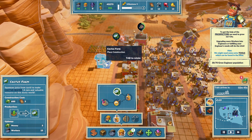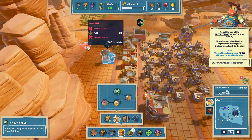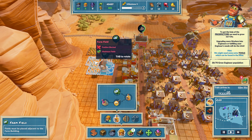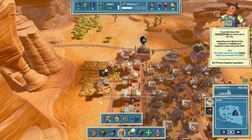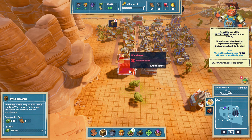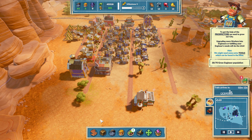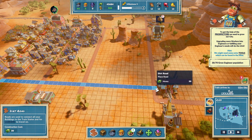Let's throw in another cactus farm. Three fields - that's the maximum number of fields. We're gonna need another warehouse. That's fine, we'll throw a warehouse back here. Let's connect these roads all the way over here.